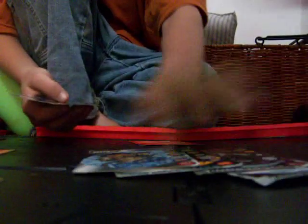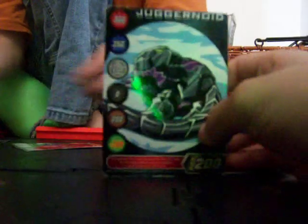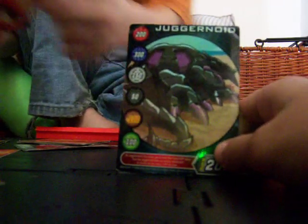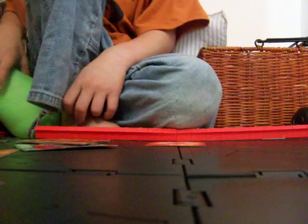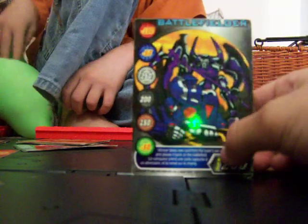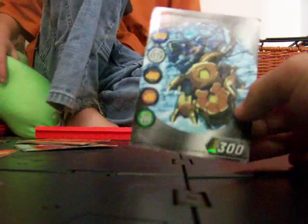We're going to show you our character cards that we got. They're Series 1. Our first one is this Juggernoid, and we have this other Juggernoid — they're two different Juggernoids. We almost didn't find this — it's our Reaper card. Remember, these came out in Series 1, so you won't find these in stores anymore. Then we have this Battlefielder card, and another Battlefielder.